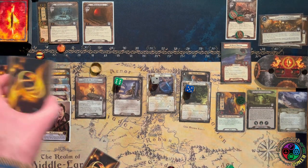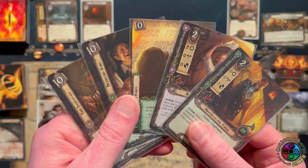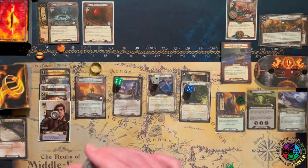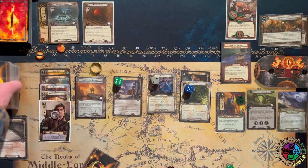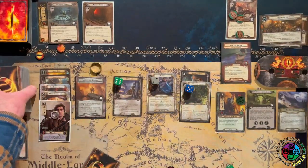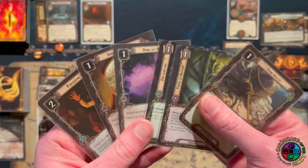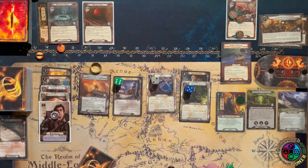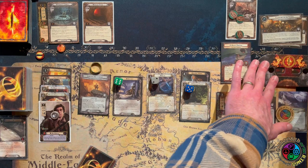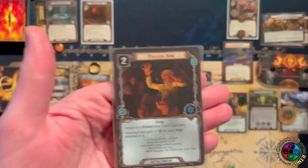Let's start with Master of the Forge and look at the top five cards — and he whiffs! I'm kind of in shock at that. There are still a ton of attachments he could have found me. I drew the Song of Travel — it would have been nice if that was the second card down and Master of the Forge had found it for me.